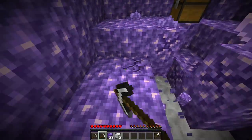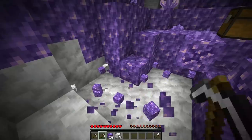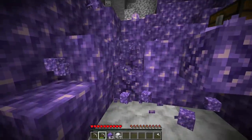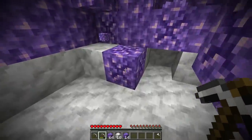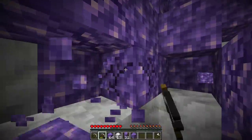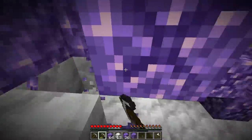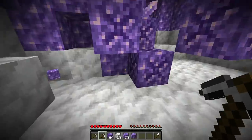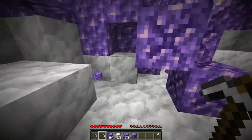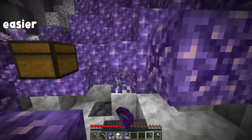Normal amethyst blocks have to go. Any other block touching budding amethyst — calcite, smooth basalt, maybe even stone — they have to go too. The goal is to isolate all of the budding amethyst blocks. Good news: you're going to get a ton of amethyst blocks since the geodes are made out of them. You actually can't move the budding amethyst blocks — if you mine them they're gone, and if you try to move them with a piston they break. So you have to work with whatever you have. There is one rule: never take out the budding amethyst blocks.